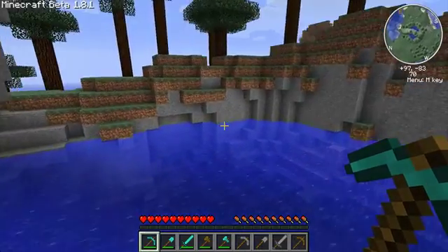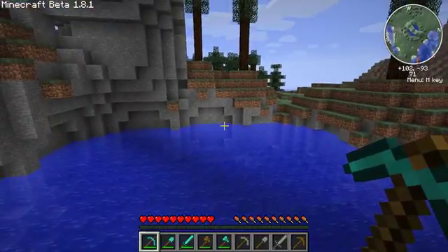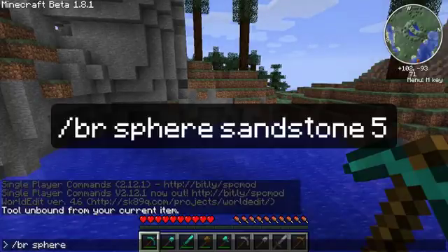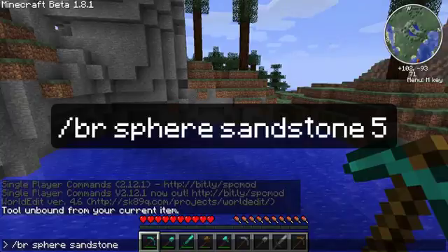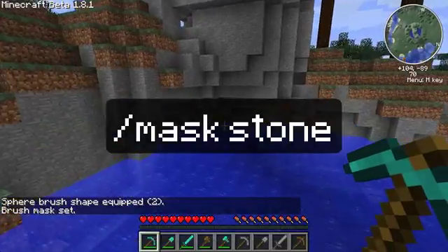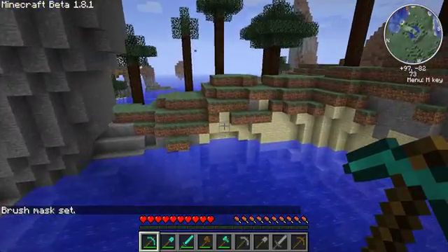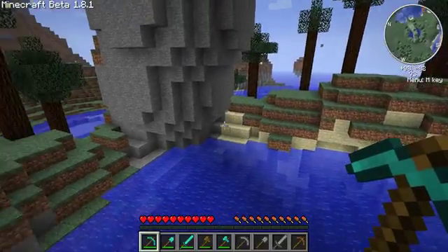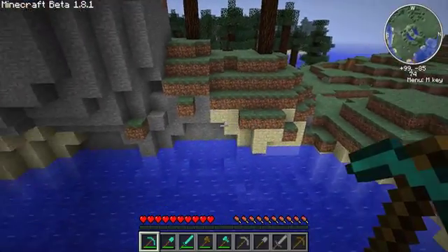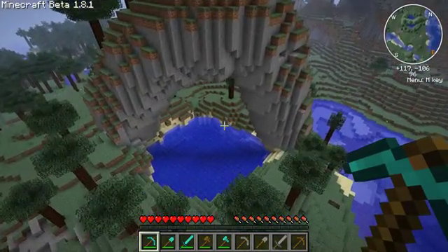Here's a little optional thing you can do to make it look like the water is eroding the stone. Take a tool and type BR sphere sandstone — not sand, that would fall — sandstone. Now you're going to mask the stone, and just do this around the lake area. You don't have to do it for the whole thing. I just think this looks really nice around the lake. It's a great element to have in your WorldEdit build. That's the end — thanks again for watching, bye.